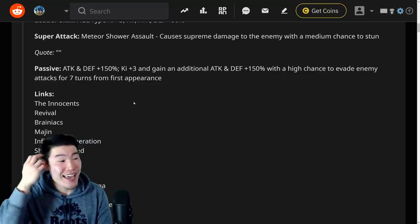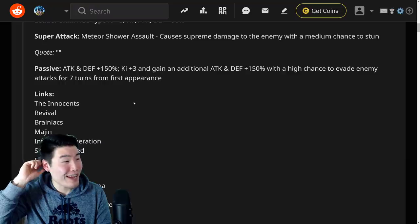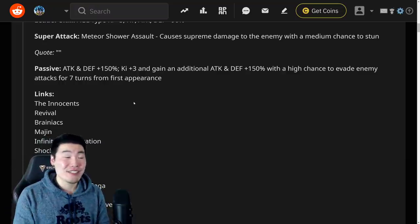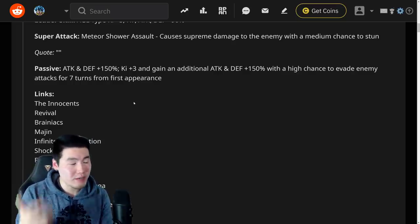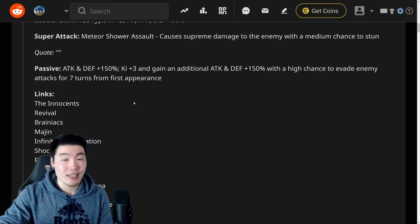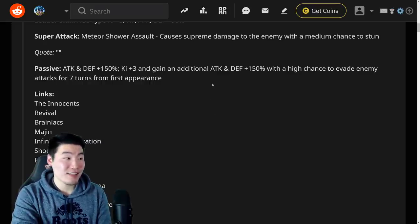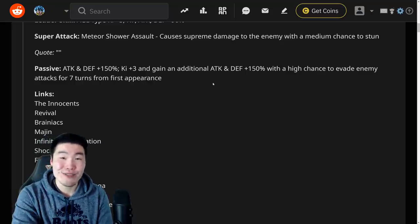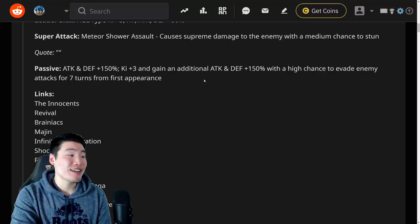After those seven turns he only gets 150% Attack and Defense, which is still not bad, but he's going to be absolutely busted for the first seven turns of his appearance. I don't know what they're thinking giving such insane boosts to these side characters — Fit Boo was literally in the anime for like two episodes and then disappeared. But like Bergamo, they just made this unit incredibly powerful.